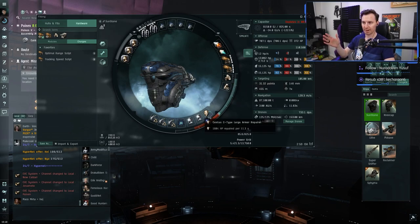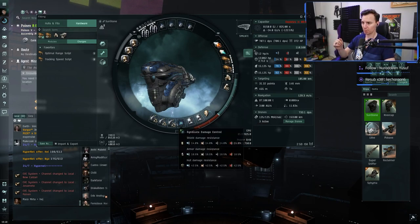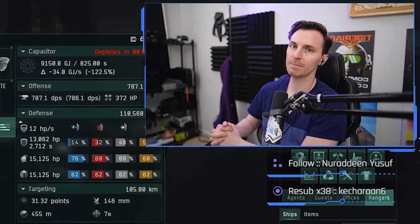Finally in the mids, a large cap battery just to get some more capacitor so we can keep pulsing our heals without worry. For the lows, you've got your Armor Rep II and multi-spectrum membranes — this is an omni fit; I don't like messing with specific resistances. We've got two of those, plus a damage control and three drone damage amplifiers.